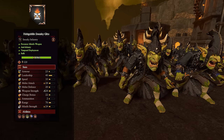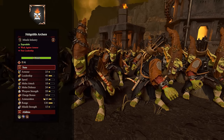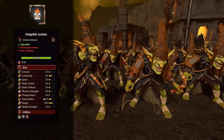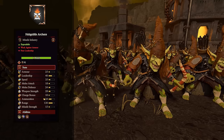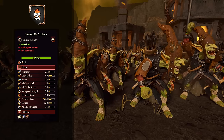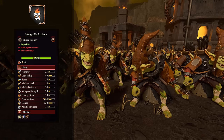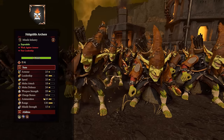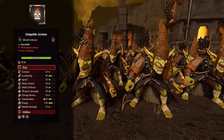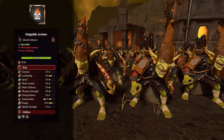For the last goblin infantry, the Hobgoblin Archers are pretty rubbish in melee but have decent range at 130 and fire arrows. They're not terribly strong unless you can get them firing at an enemy with weakness to fire — in which case they could be more useful. They have Malign Authority and Backstabbers as well, so they're your usual cheap missile unit, but can be a lot more effective when targeting something with weakness to fire.